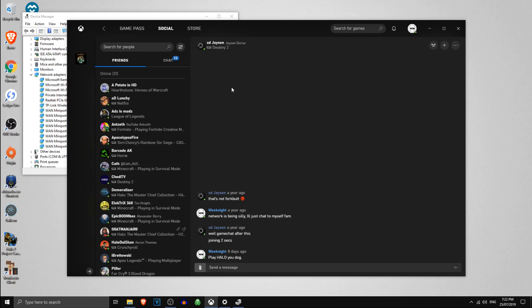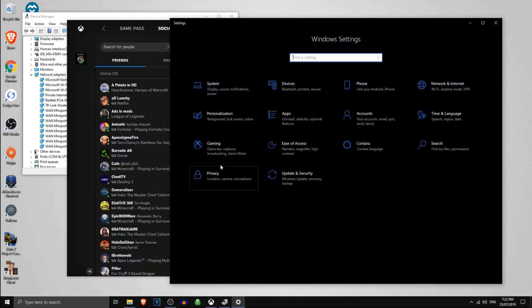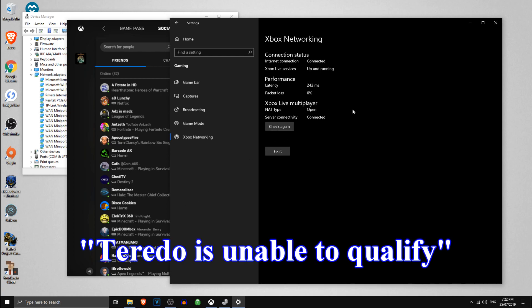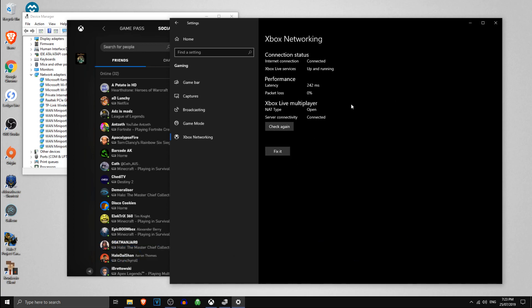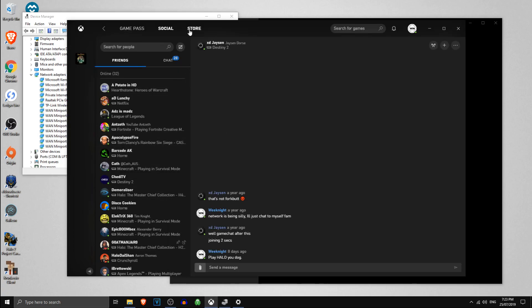So the way I got around this — and this is also under the context of — if I go into my settings, open this up again for you guys. When I go into settings, gaming, I go down and do Xbox networking. My NAT type is open and my server connectivity says connected or something. Now, before this had something like 'Teredo can't connect'. All I did here to make this open was click 'Fix It'. So if it doesn't say open, just click fix it. But even doing this made the Teredo adapter not show up and I still can't join my mates in the Xbox beta app.